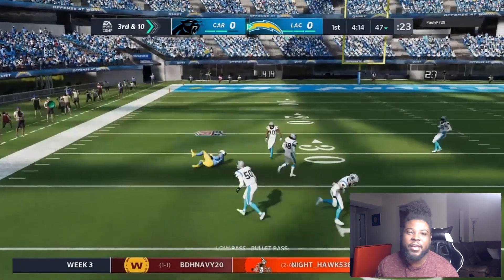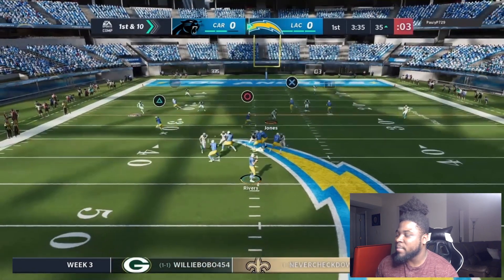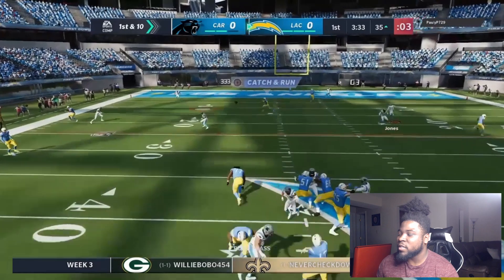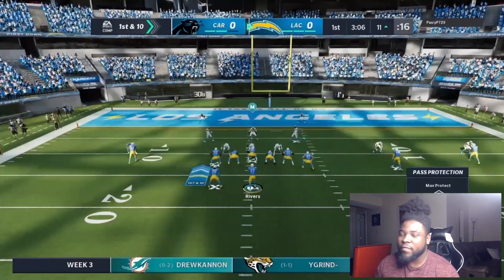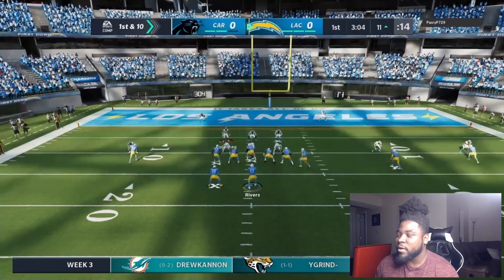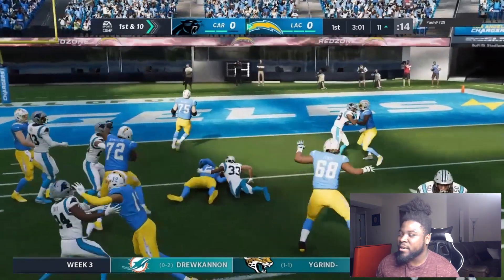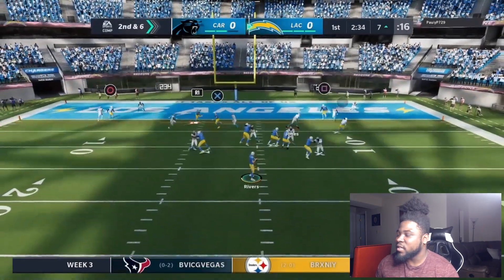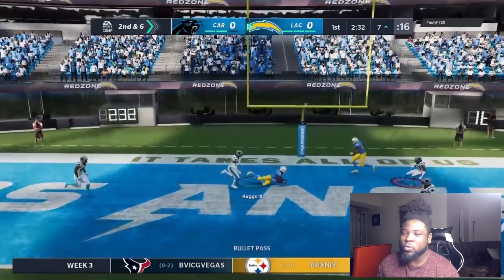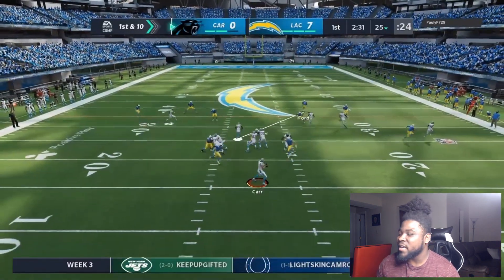We hit triangle wide open — boom, easy dot right there to Derreck Harry. I motioned our receiver over, put him on a backside slant with a post coming over the top — easy pitch and catch for the easy first down. So we're at three for five, starting to catch our rhythm. Right here I want to run the ball to mix it up. Derrick Henry falls forward for a nice four-yard rush. Second and six — I believe he played man cover, so we have that post wide open for the easy touchdown to Henry Ruggs.